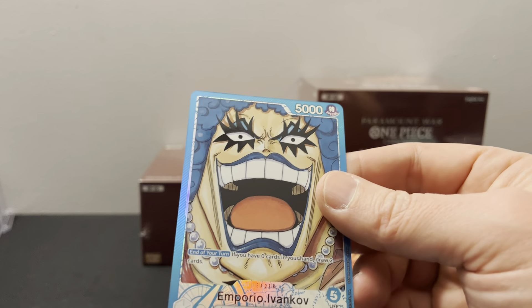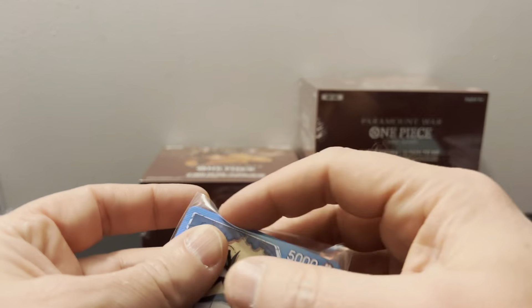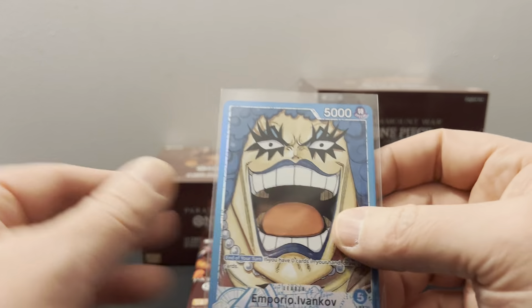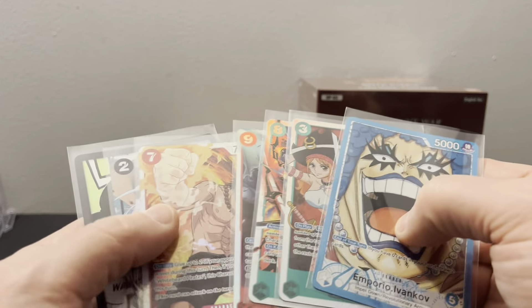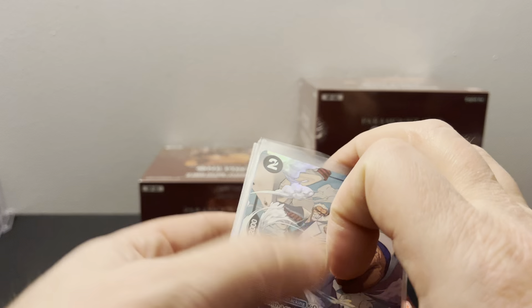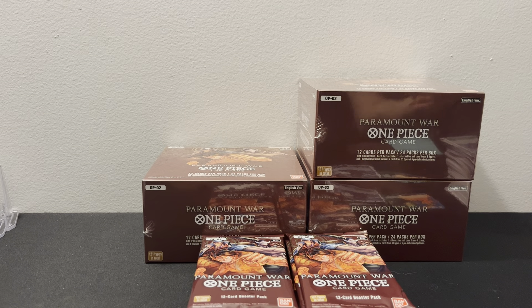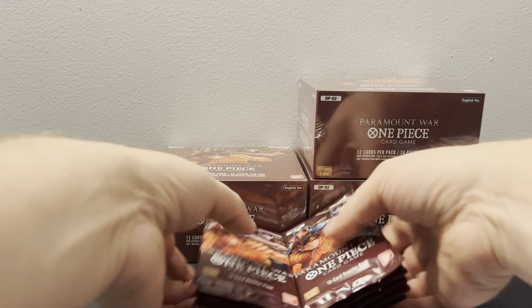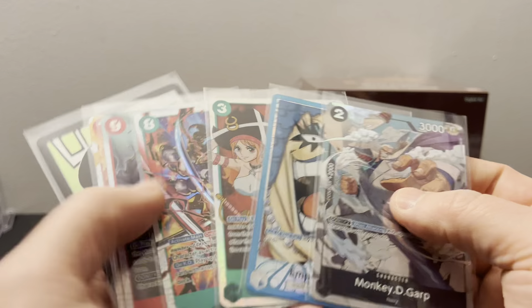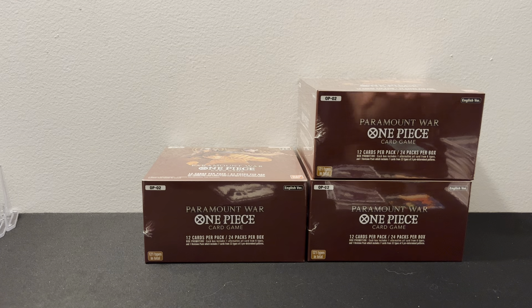If it's true that all four boxes at the top are leader boxes, that's pretty nuts. So one, two, three, four — we did get a leader and an alt art. So let's go ahead and say leader alt art plus alt art. I'm going to save the rest of these packs for my niece to open up — we should be getting three more supers in there. So she'll have fun with that.